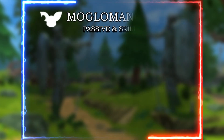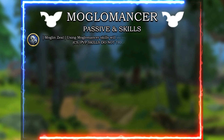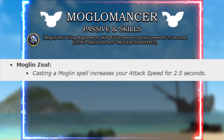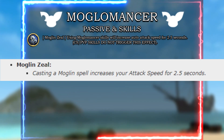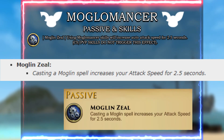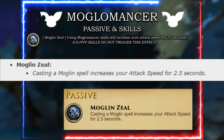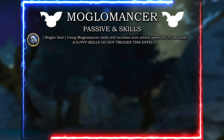There's no bonus for your auto attack, so we'll skip that and go into the skills. Mogulmancer Zeal is the passive ability for mogulmancer. This ability increases your attack speed for 2.5 seconds. I checked the wiki and it didn't display the percentage, hovering over the skill doesn't display it either, and the class tab under skills also does not show the percentage. If the percentage is posted somewhere, please put it in the comments for other players to read.